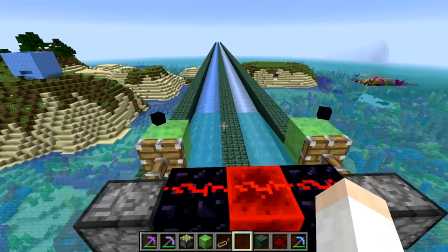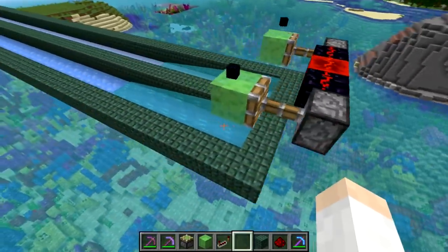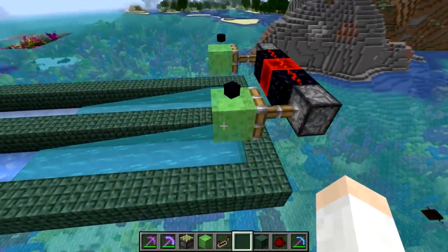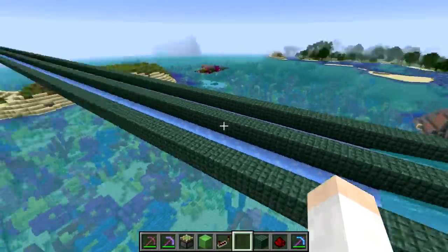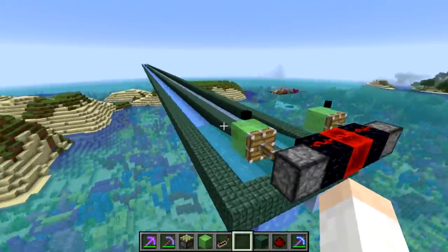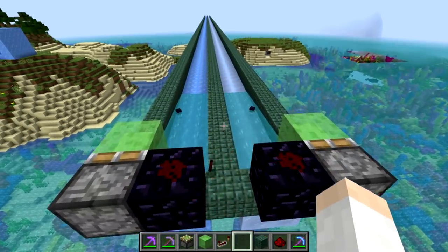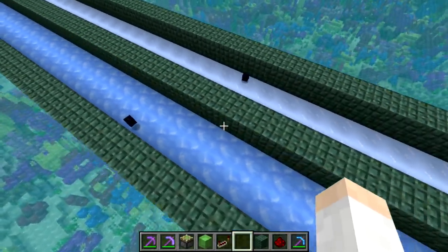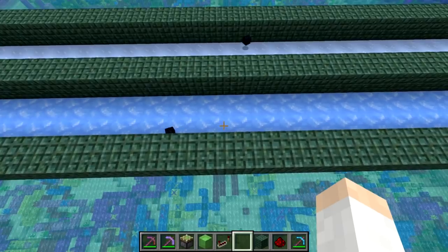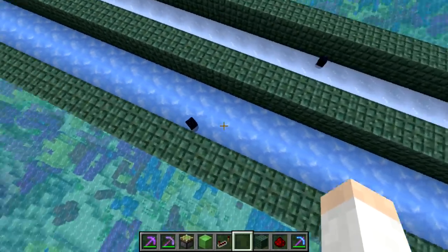Another change this week is that blue ice has been made less slippery. So here we're going to drop these blocks into some water and see how far they slide. The blue ice should be a little bit more slippery than the packed ice, but not quite as slippery as it once was. You can see the blue ice still goes a little bit further, but not quite as significant as it was before.